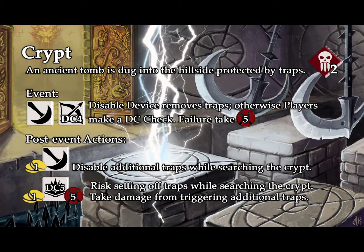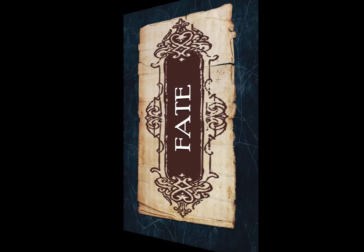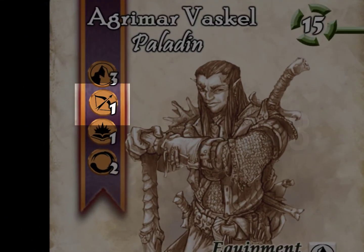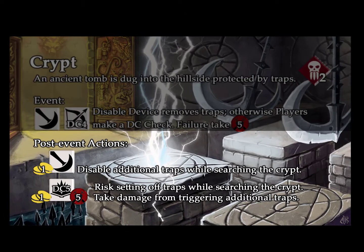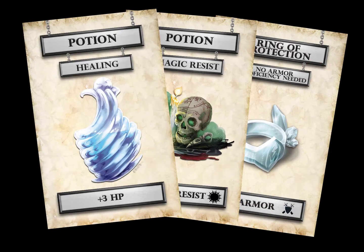You can also draw Place Scenario cards. You might find yourself in a tricky situation trying to disarm ancient traps without taking damage. Place Scenario cards have icons that correspond with your character cards. Draw a Fate card and add it to your corresponding ability to make a DC check. If you fail your DC check, get ready to take some damage.